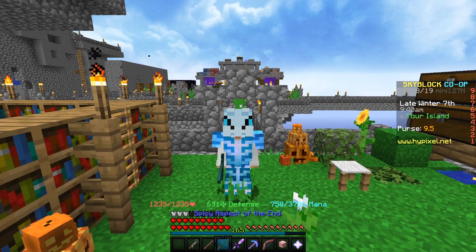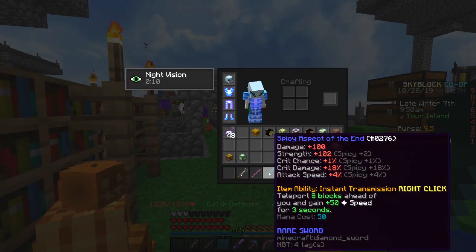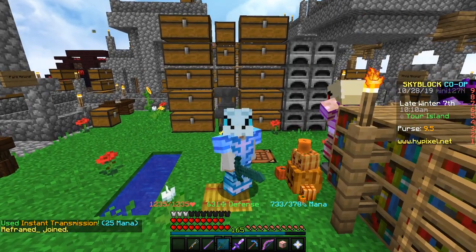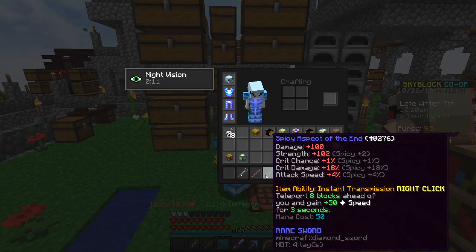It shouldn't be too hard to get. What we're interested in with this sword is actually the ability - Instant Transmission. You teleport eight blocks ahead and gain plus 50 speed for three seconds. We've seen the teleport ability and I'll show you why in a second. Just make sure you have this sword for the first step, and you don't really have to reforge it.